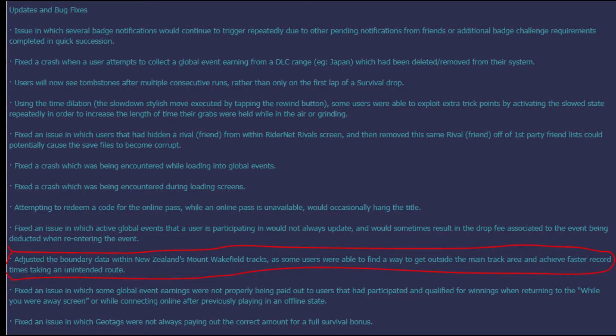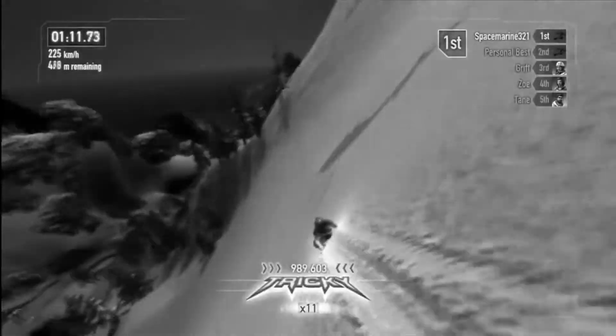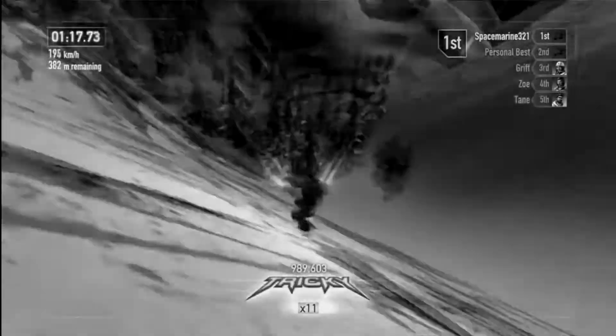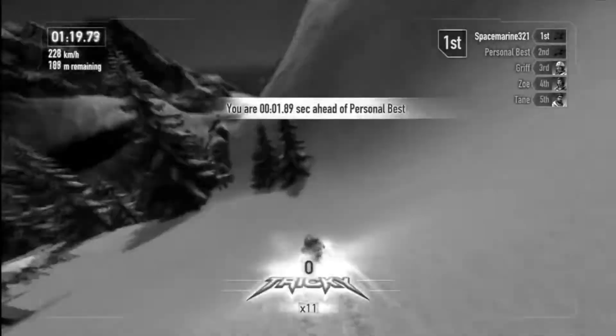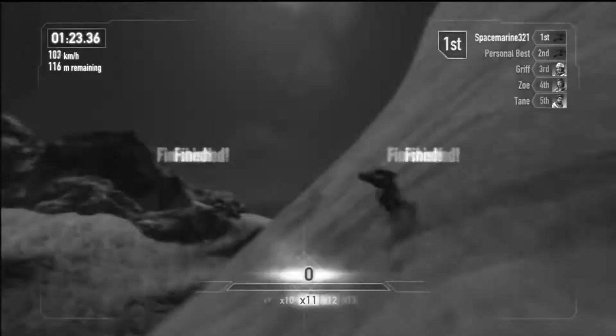EA released patch 1.02 on the 27th of March, which fixed a load of bugs in the game. Within this list of fixes were adjustments to the boundaries on Bulldog and some other drops too. This meant that any times set prior to the 27th of March were much faster than other riders initially, since that out-of-bounds exploit had now been patched. Therefore any times posted on or after the 28th of March could no longer exploit that shortcut.